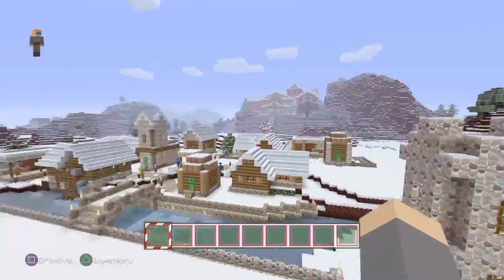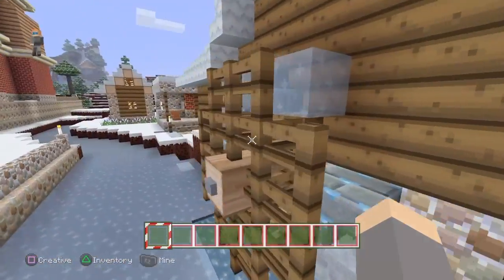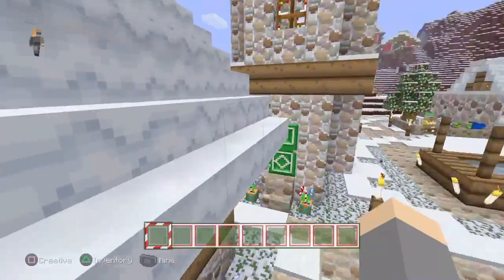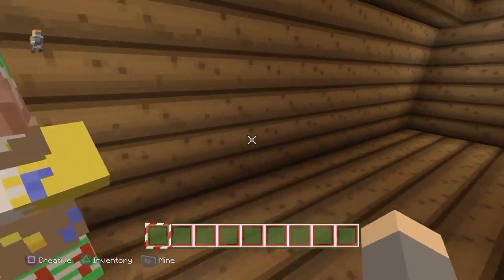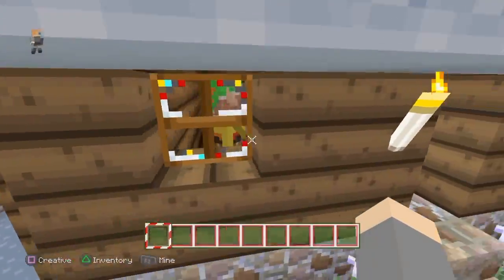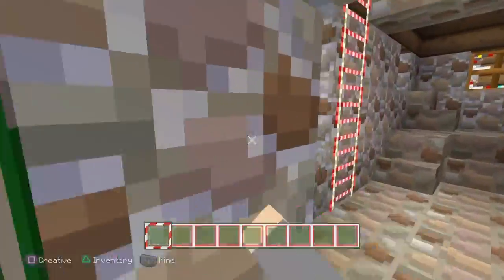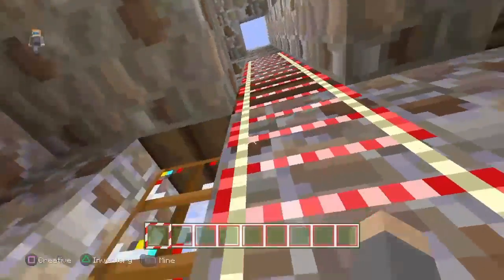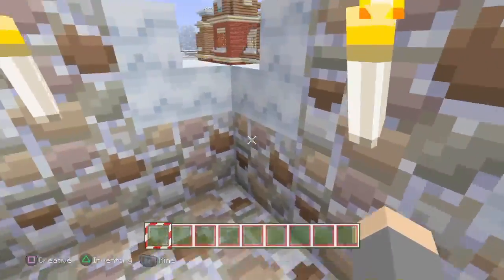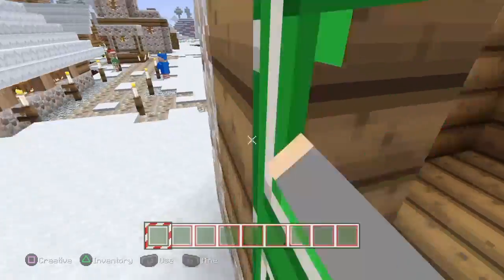I can tell right off the bat there's this nice little village which I'm pretty sure I explored. There's that thing right there which collects the water. And you can tell that this isn't an ordinary village that would spawn in, because the houses are way different — well, not way different, but you can tell they're different from any average village house.